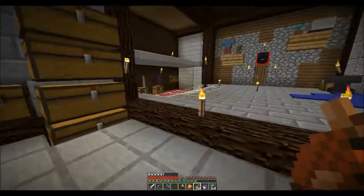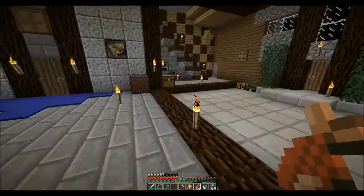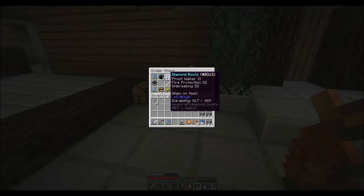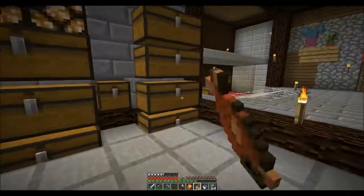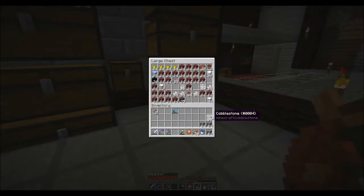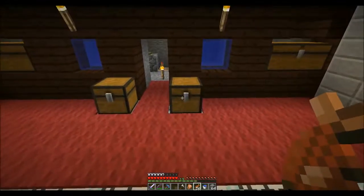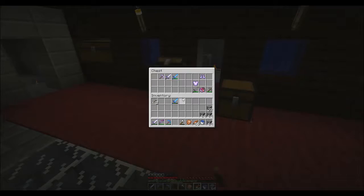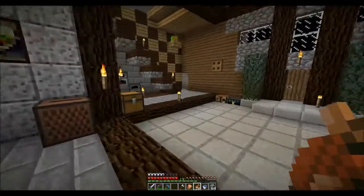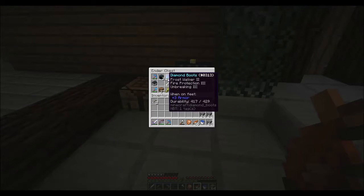I realized I could put mending on this, but we don't really use this too much. I'm not sure where my feather falling boots went. Didn't we have feather falling boots? Yeah, we definitely had feather falling boots. I gotta find where I put them — I might have taken them off in another chest. I'll have to look around for those. I know for a fact I have those; I'll have to go back and look in a video to see if I did something with them.